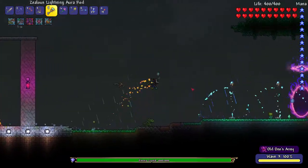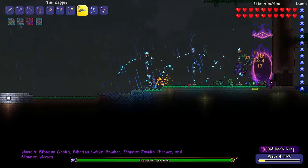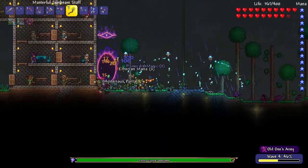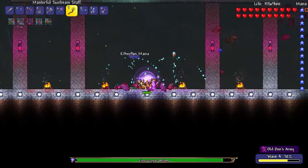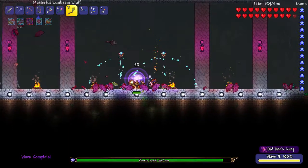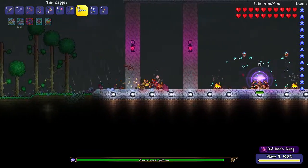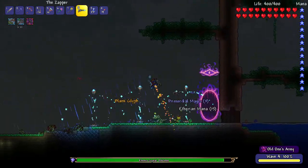This is the part where we start getting into the Wyverns, but that's not too big of a deal. Let's go ahead and get the Sunbeam staff, and hopefully we can kill anything that pops out before it causes damage to the crystal. I hate these Wyverns because they float up top and there's not much we can do about them. But the more Defender Medals we can get, the better off we'll be, because we can buy more of the different things.